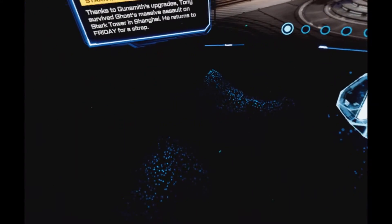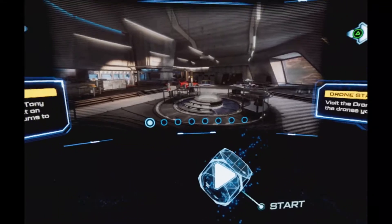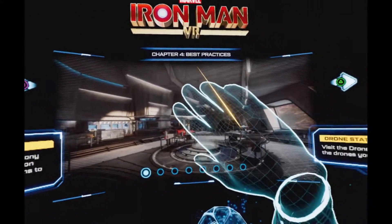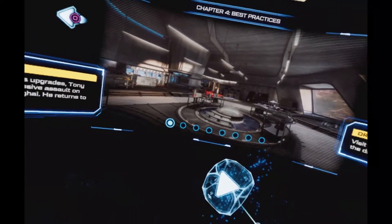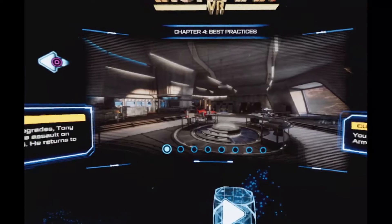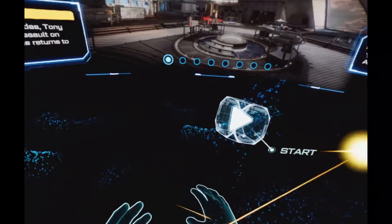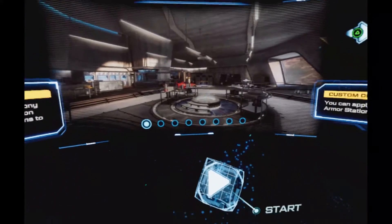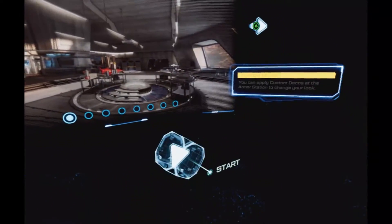Alright, welcome back to the playthrough. We're about to hop into Chapter 4: Best Practices. Last chapter was a little crazy — didn't do so well. I'm thinking we'll try to upgrade our suit into a different weapon, maybe a grenade or a machine gun, to help take out those drones and missiles faster, something that reloads quickly. Let's hop in and see what this chapter is about.